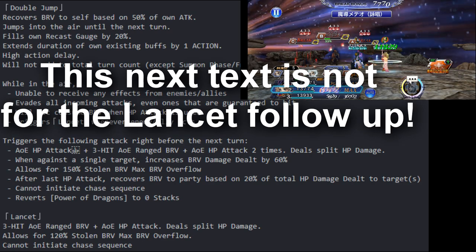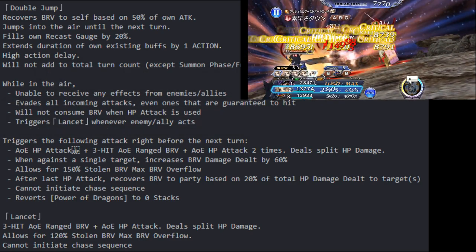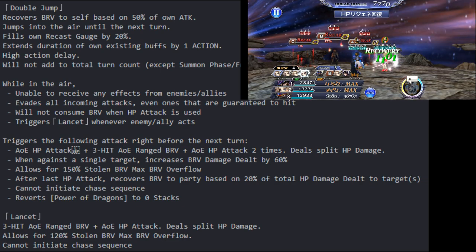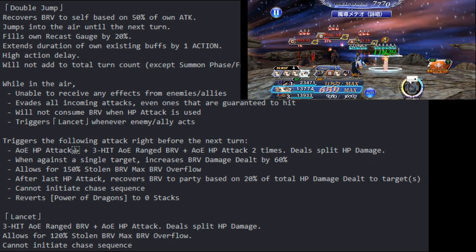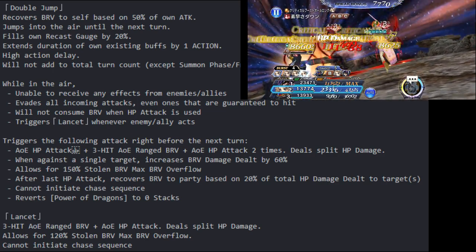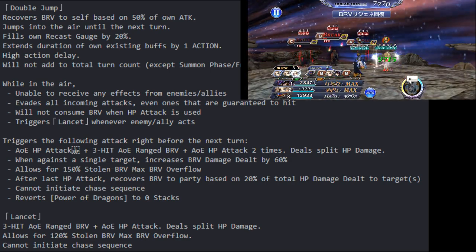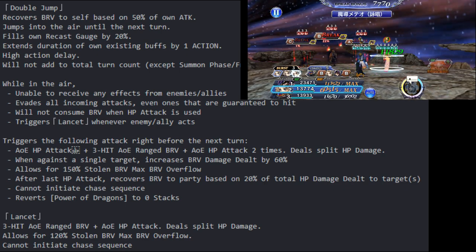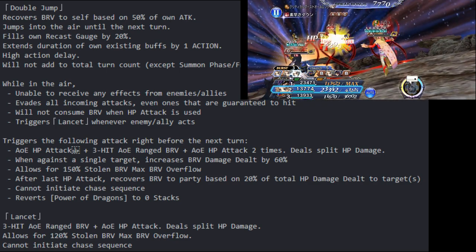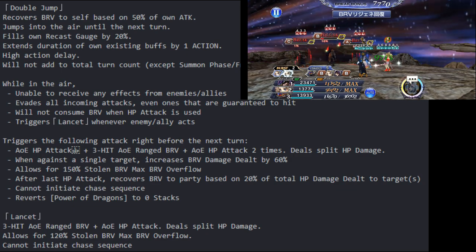While in the air, Kane evades all incoming attacks — even ones guaranteed to hit — and cannot receive any effects from enemies or allies. He will not consume brave when an HP attack is used, and he triggers the Lancet whenever an enemy or an ally acts. The Lancet triggers an AOE HP attack plus a three-hit AOE range brave plus an AOE HP attack dealt twice, dealing split HP damage. Against a single target it increases brave damage dealt by 60%, allows 150% max stolen brave overflow, and after his last HP attack recovers brave to the party based on 20% of the total HP damage dealt.